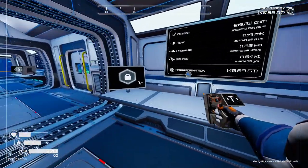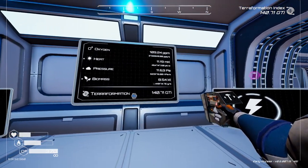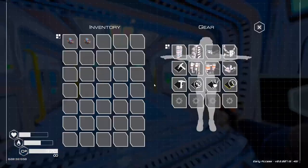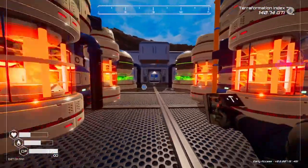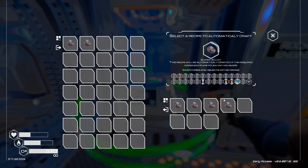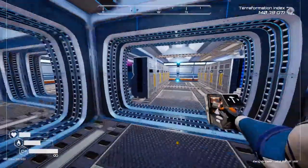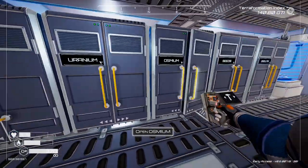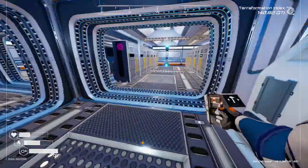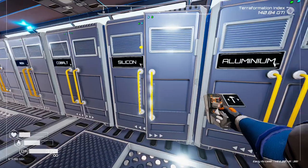We've got to keep an eye on our power output - we might need another nuclear generator. That's actually taken our pressure up a lot. Can we get a third one going? Let's check power consumption - we're actually still doing okay. I'd like to get that up a bit more. We've got one, two, three, four, five, six - we've got enough for another one.